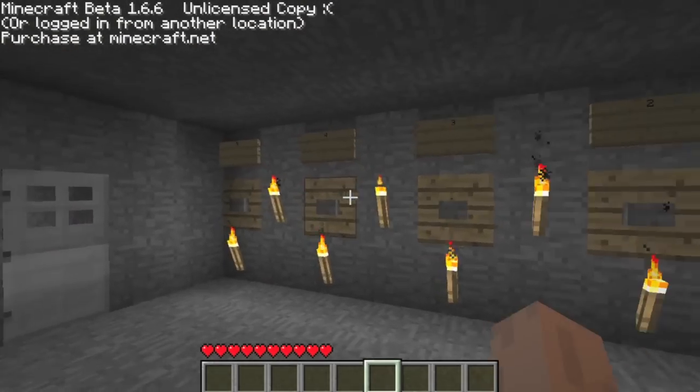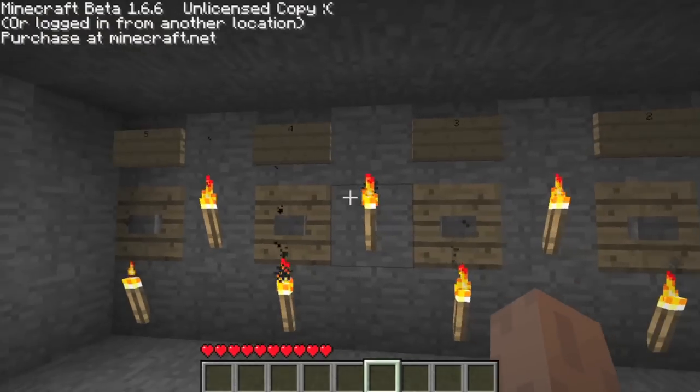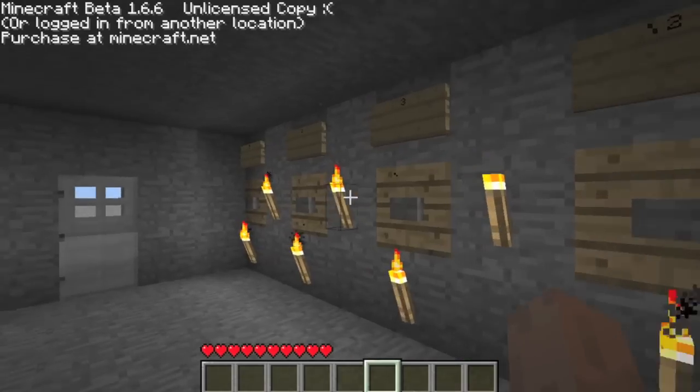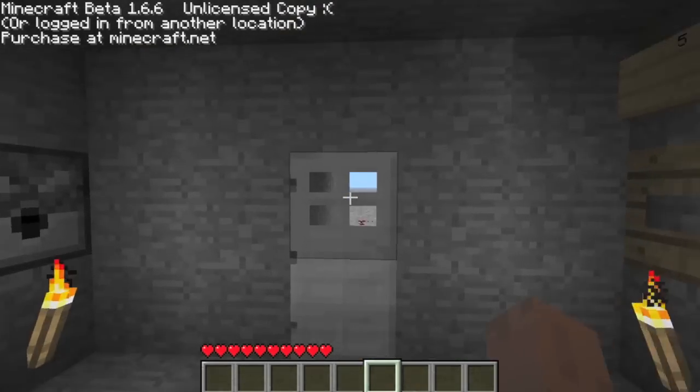This is a combination lock, so the correct code is 1 and 4. The order doesn't matter — 4 and 1 works too. I'm just going to demonstrate the opening of the door.